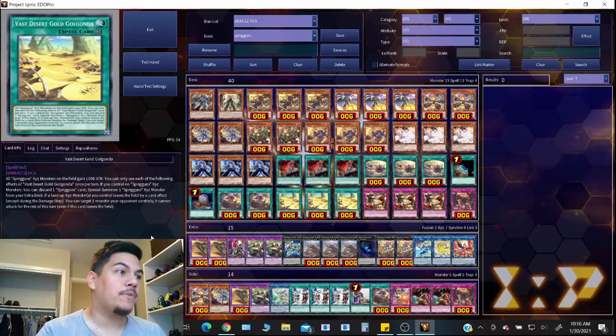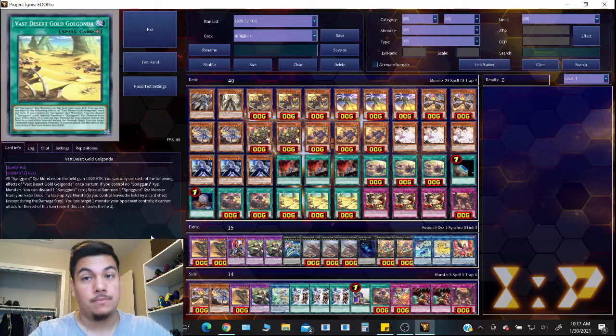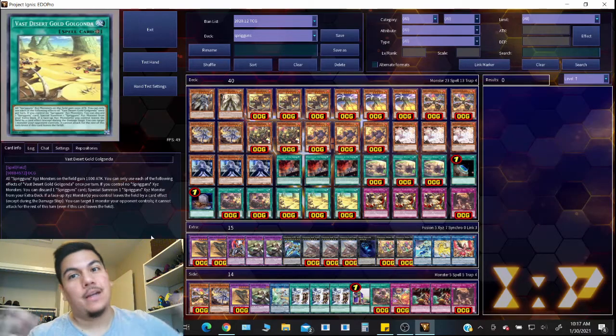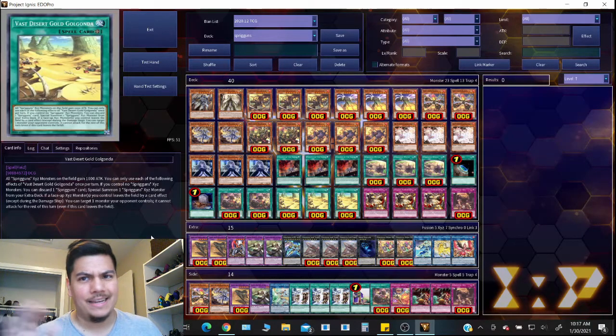So let's start out with the field spell: Vast Desert Gold Gondola. All Spriggins Xyz monsters you currently control on the field gain a thousand attack. Right off the bat, great blanket effect — just all your monsters a thousand attack higher. Amazing. A million times better than what the War Rock field spell does with its 200 attack boost.